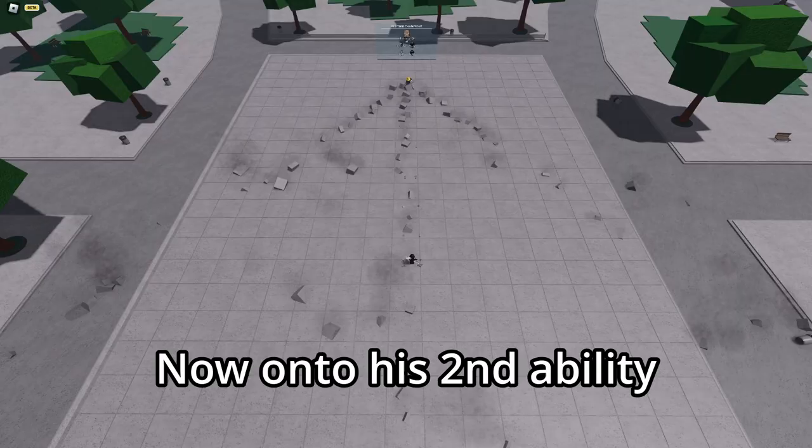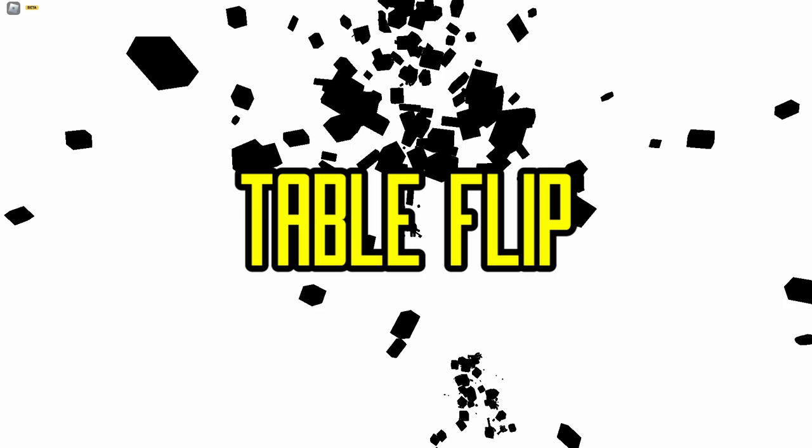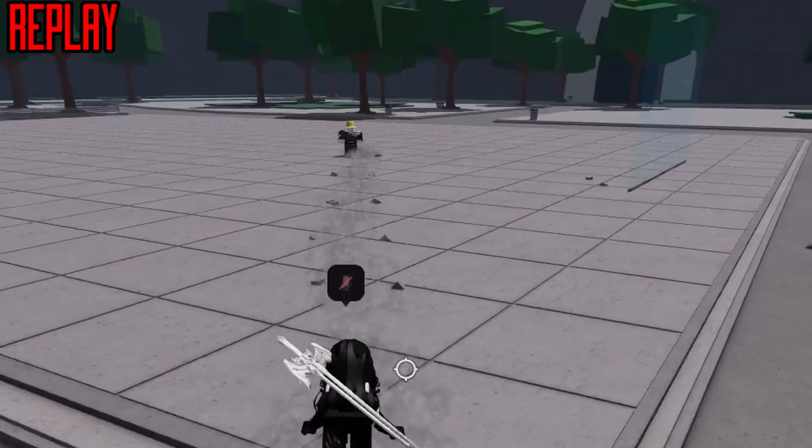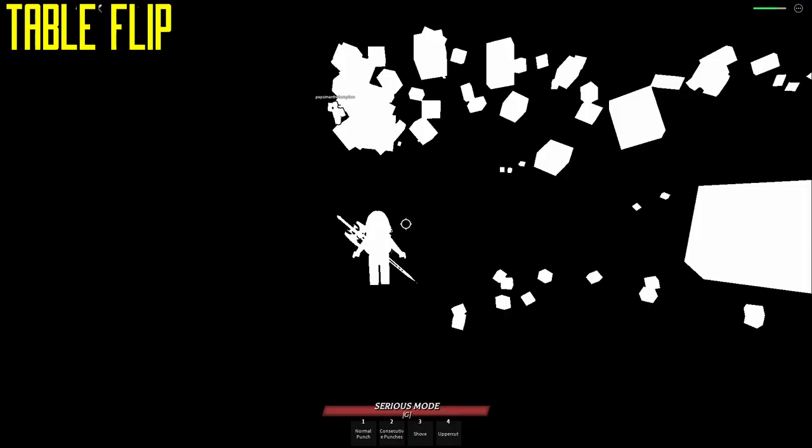Now, onto his second alt ability, Table Flip. This is by far the easiest ability to get caught in, however it's also the easiest to get out of. Most of the time it looks like a 50-50, but just by looking at wherever the Saitama is facing, you can determine which direction you should run. And once you do, the best thing to do is side dash and then front dash out.